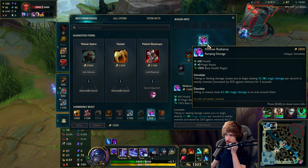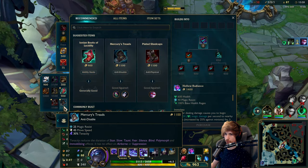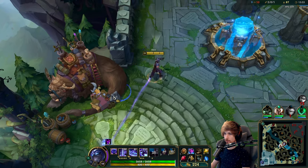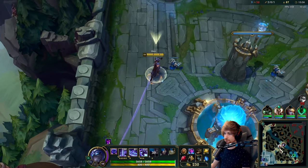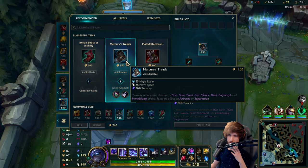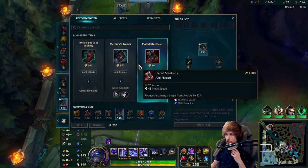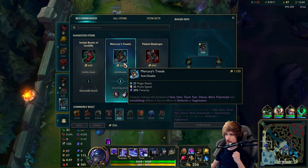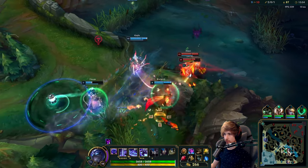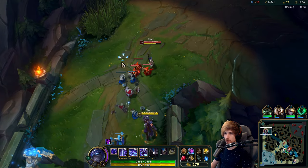We're going to go into Hollow Radiance and the next item will definitely be Thornmail. Also going for mercs is pretty much the way to go. Having a little bit more magic resistance will change the game dramatically because I can tank way more from Akali — and this item also has tenacity. All I need would be Thornmail into Titanic Hydra and then I have the full build. That's the core build of Shen — if you have these two items the game will change.